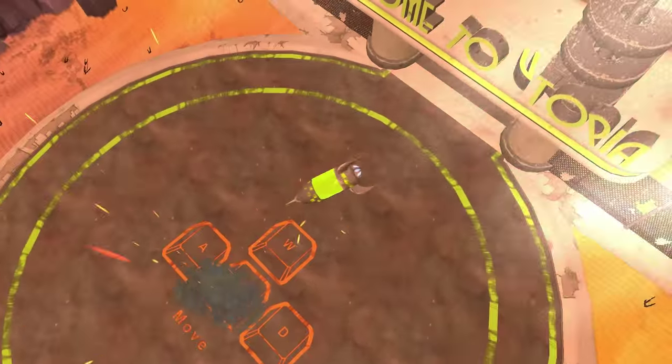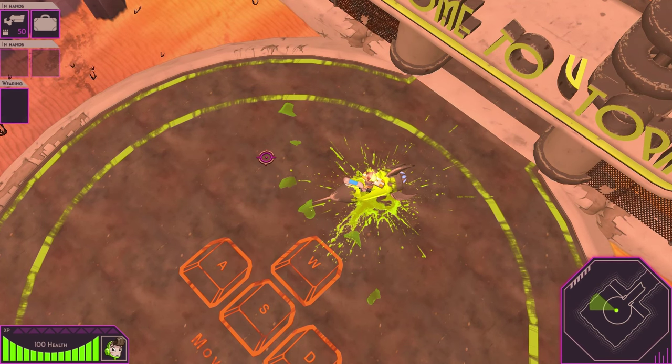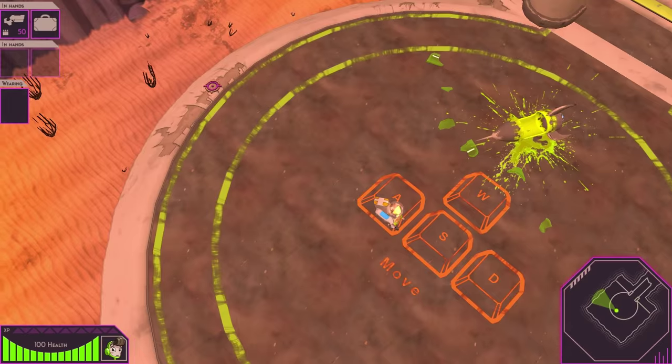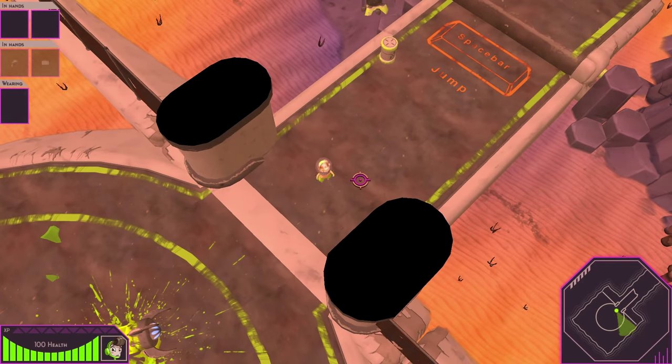So you're coming to this town — you came here because you wanted to have a vacation. But when you get here, things do not appear to be what they are supposed to be. So we're going to go take a look.